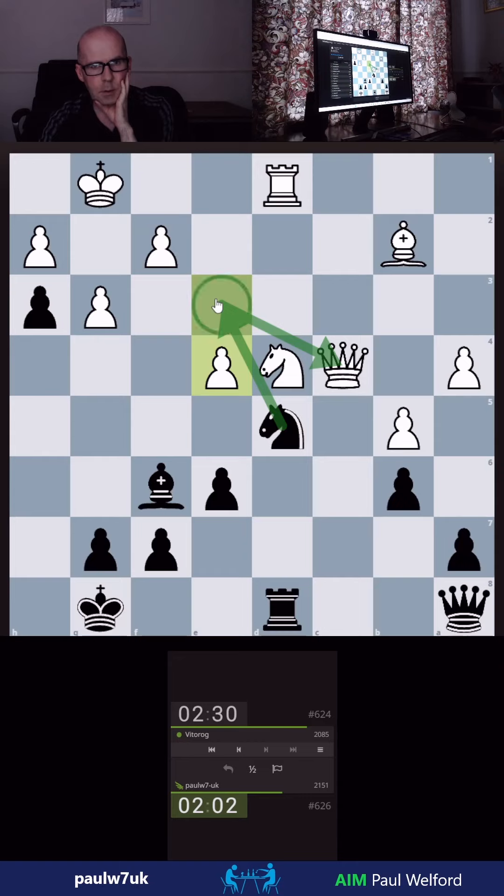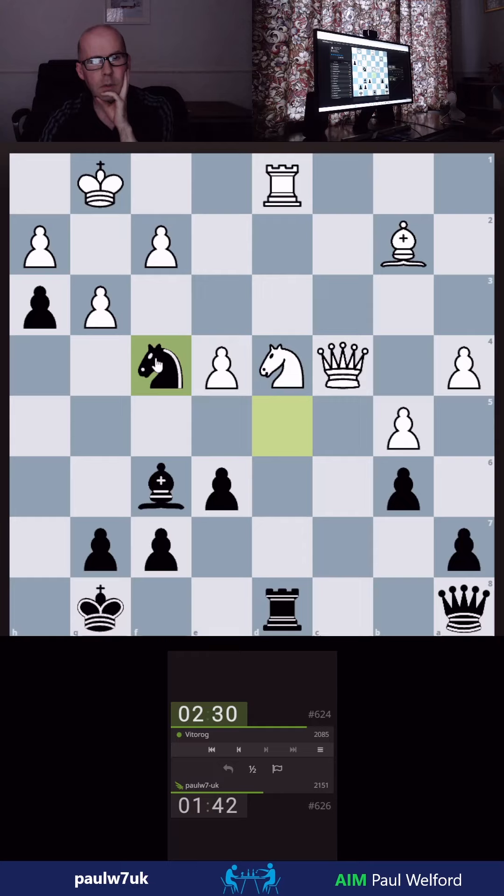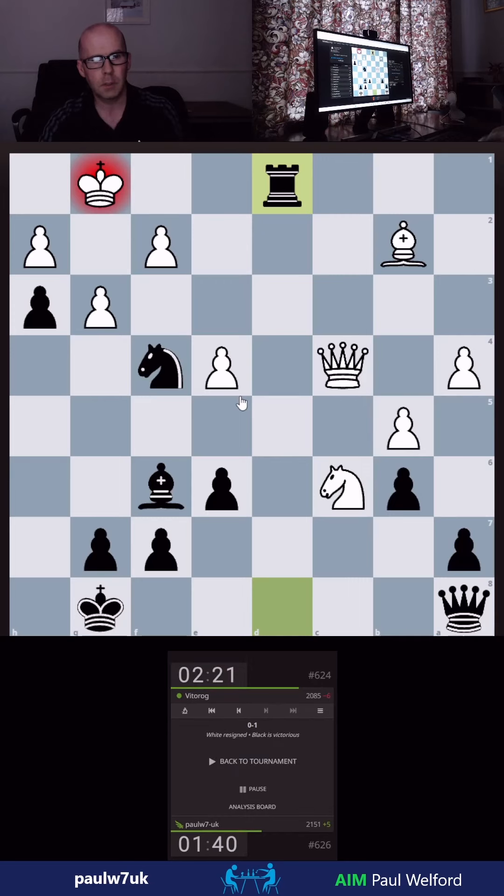Can I still do it? If I go here, pawn takes, queen takes — I guess he just goes here. Knight here — same thing. Knight here takes, queen takes, queen back, bishop takes. I think I can play it, so I'm going to do it. As if he takes, I'm going here — well, he has seen that, but that's a rook — that's just going to be game over.